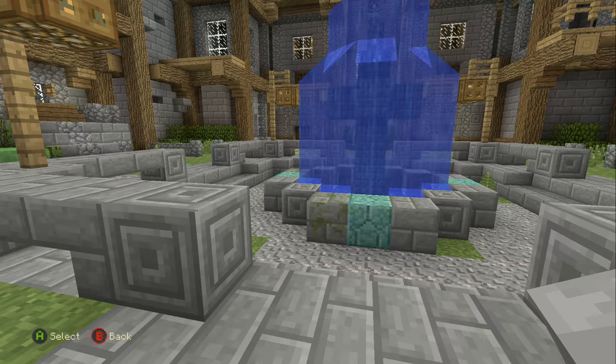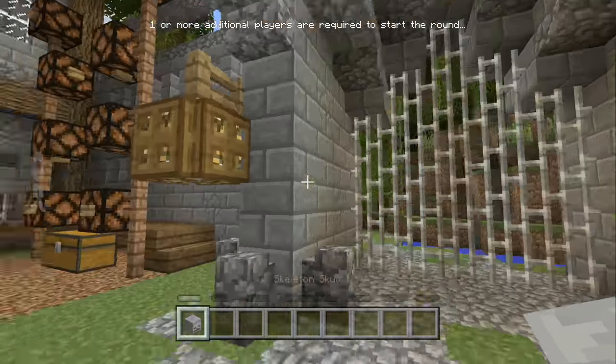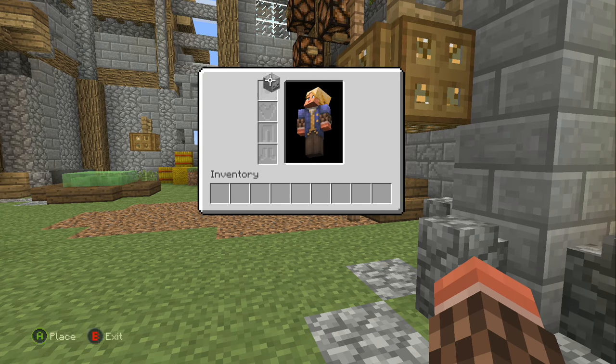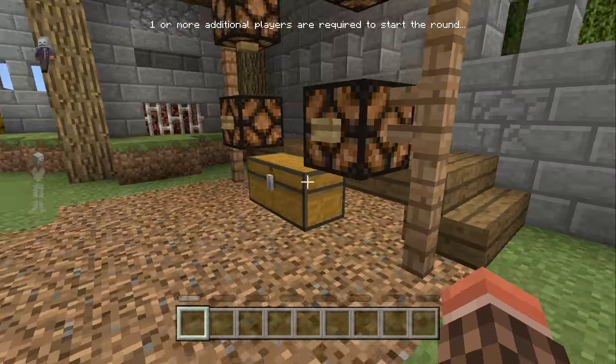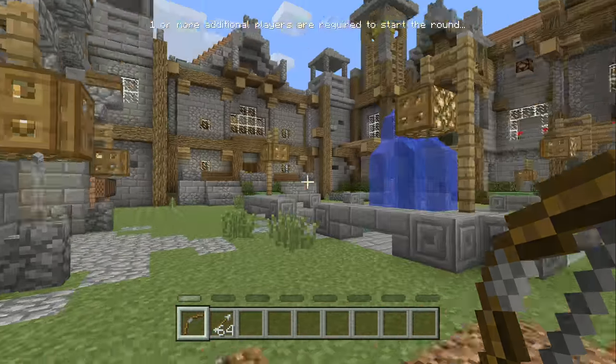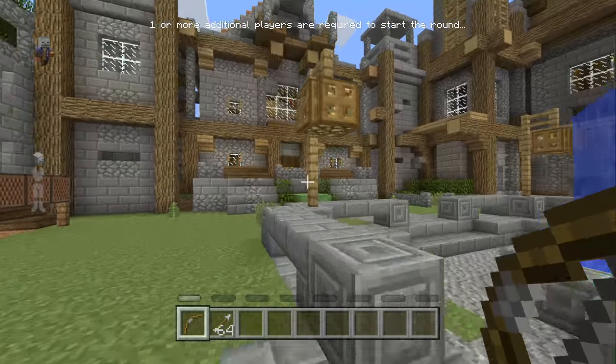The first one you get is by just hitting that button right there. It's a skeleton head — you can put it on your head. The thing about these hats is you can wear them into the game, and they don't really affect how you play, but it's just something cool to do while you're waiting around.